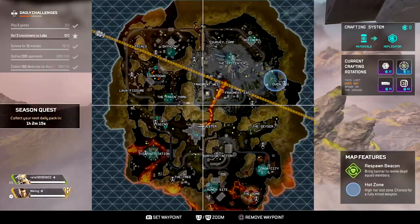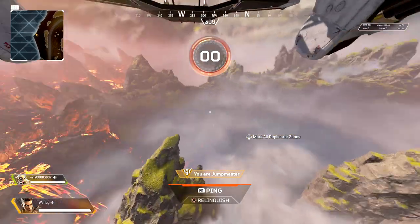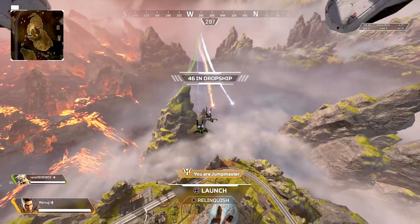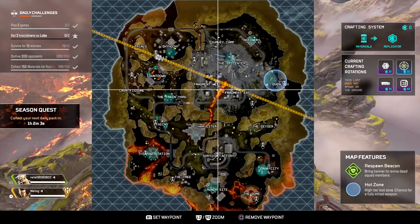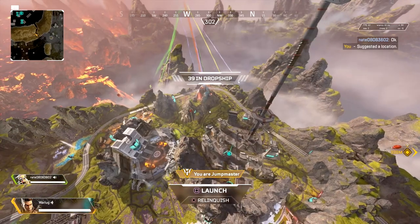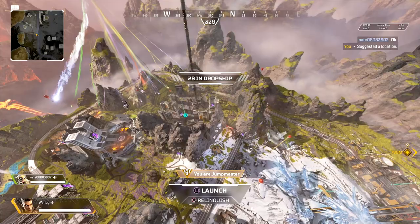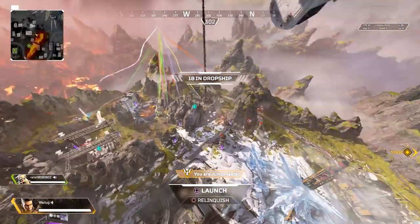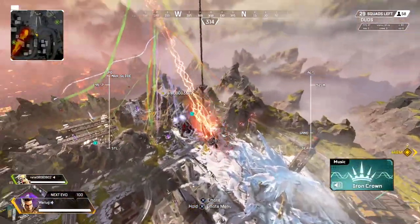Alright, I'm the jump master. One of the things you want to do is look at the flight path — this applies to pubs and ranked as well. You want to get a mental picture of where teams are going and what they're going to be doing. I want to take my team hot this time. A lot of teams are probably going to land on the short side so they don't have to travel far. So we're going to drop high and go over here.